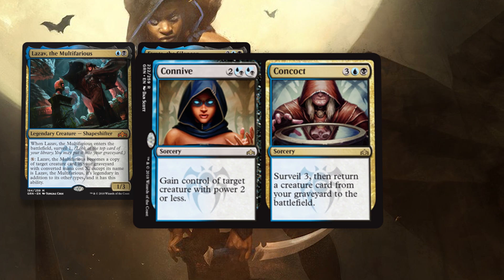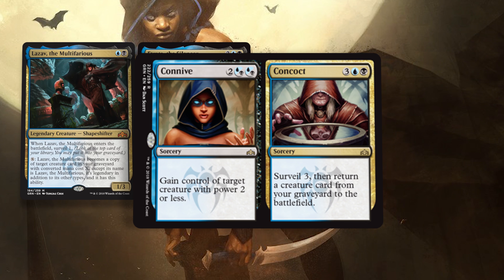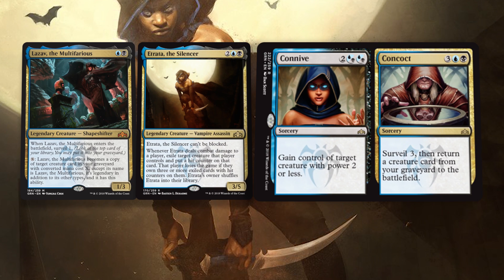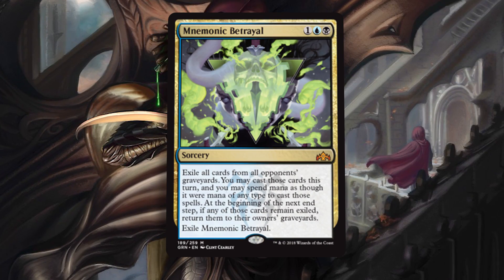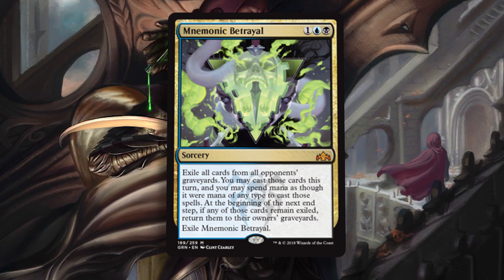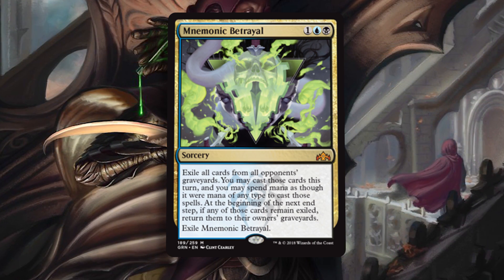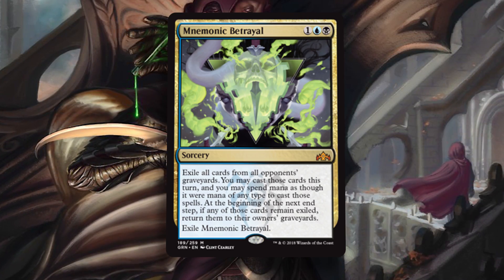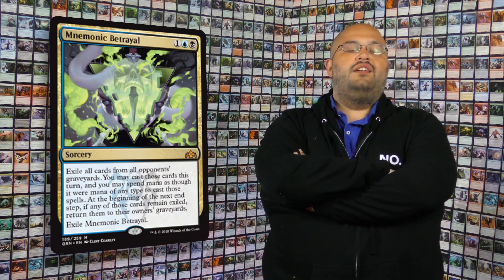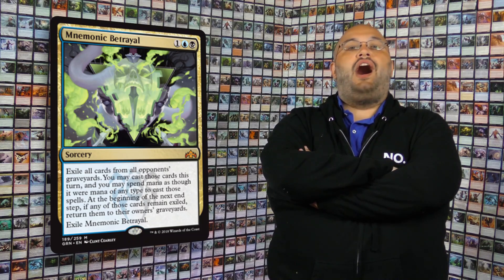Then we have Connive and Concoct. Connive is a 2-CMC Control Magic — great against guild mages. And Concoct is a reanimation spell right after Surveiling 3, so you can set yourself up for it. Another nice rare for Surveil. Mnemonic Betrayal is an interesting card, but only really useful in the super late game or if your opponent is also on a graveyard-based deck. Even then, you still need enough mana to cast whatever you want to copy after casting the Betrayal. It's not bad, but make sure you understand you still need mana to cast everything you want to play. If you do that, bomb end-game card for sure.